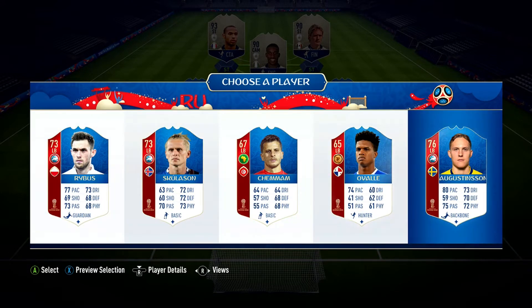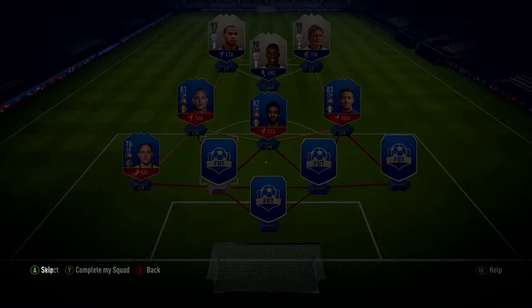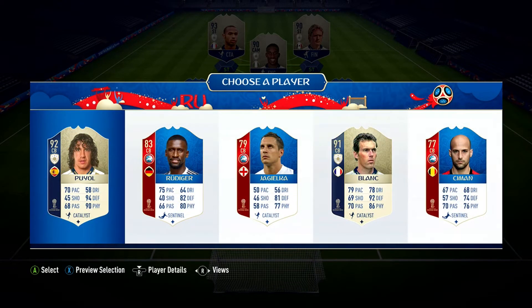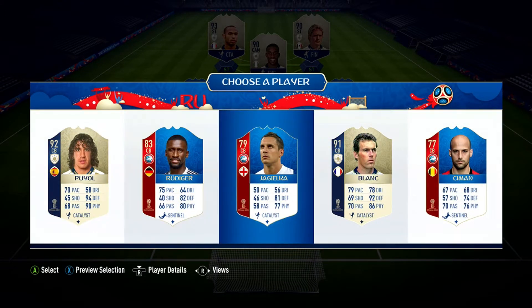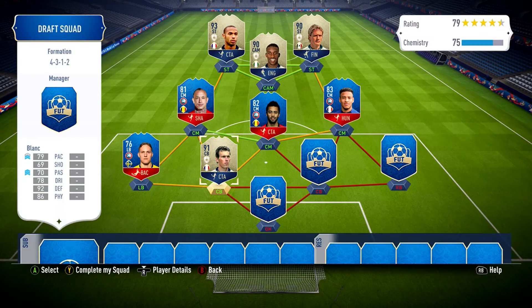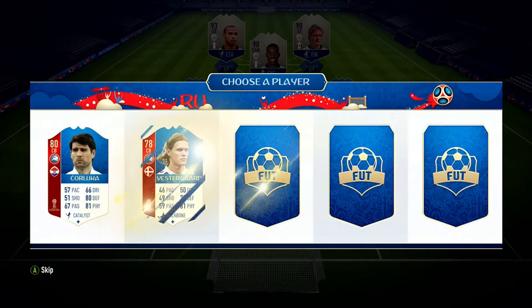We go with the European confederation theme and pick Augustinsson - not bad. Next up first center back we need somebody pacing out. Oh, we get a choice of two icons - we've got to go with Blanc. Blanc is an absolute beast so we pick Blanc and we now have four icons in the team and chemistry is looking sweet.